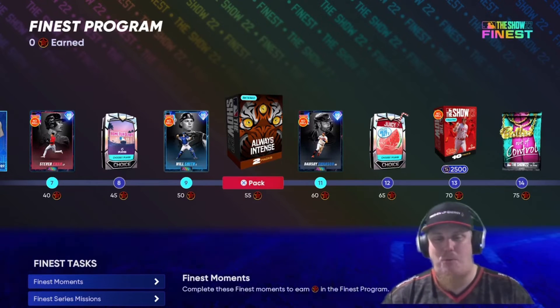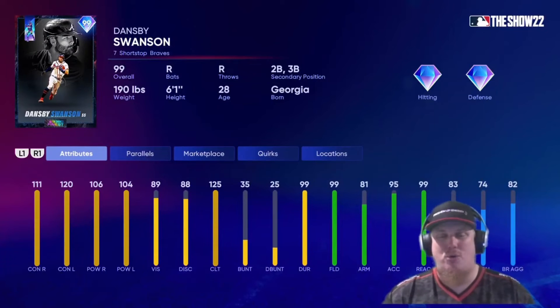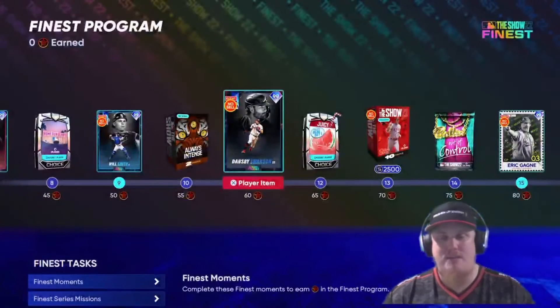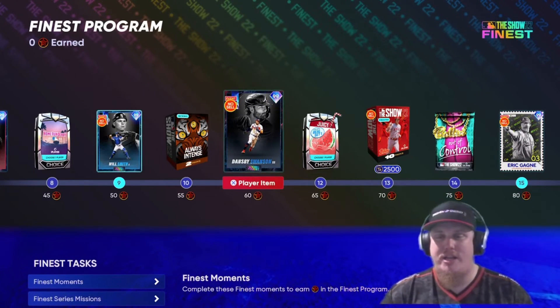You get a two-pack bundle — a Set 1 and a Set 2 pack — and then at 60 stars you're looking at shortstop for the Atlanta Braves, Dansby Swanson, getting his 99 overall 2022 Finest card. So that's four 2022 Finest cards available in the program, all at 60 stars or before.